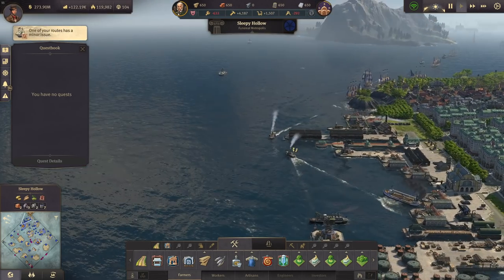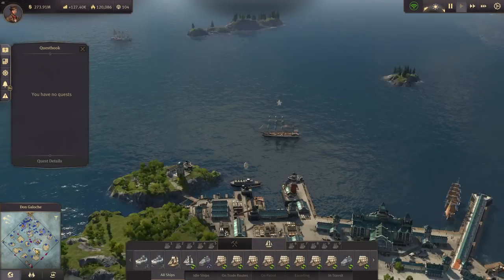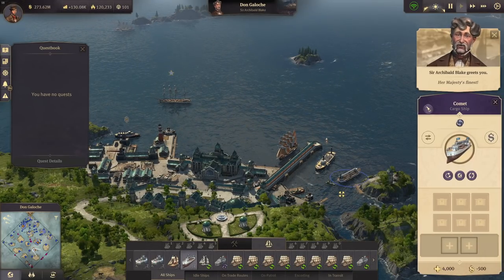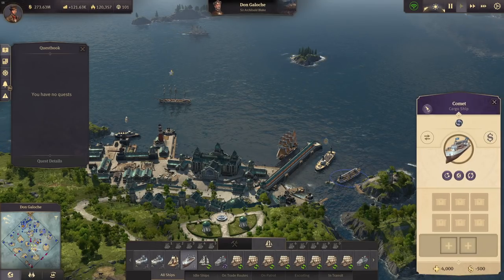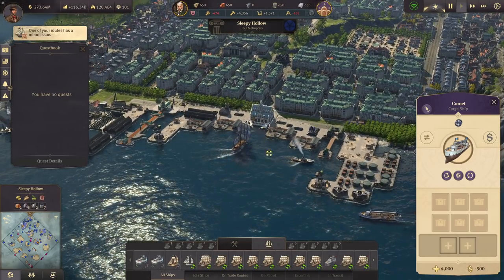Transferring now — I don't have any more ships here, so we need to purchase another one. Lucky for us, we never really need to build ships because we can always just purchase them. This cargo ship here is going for the botanical garden stand in Crown Falls.